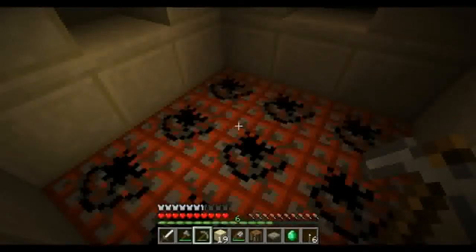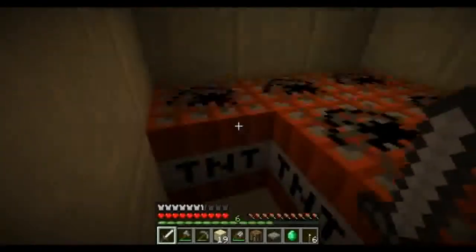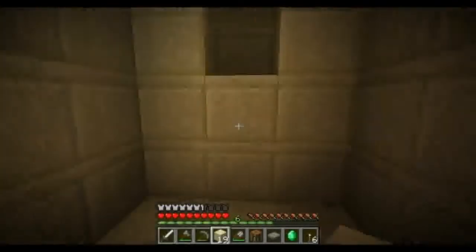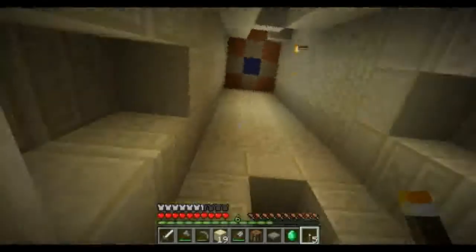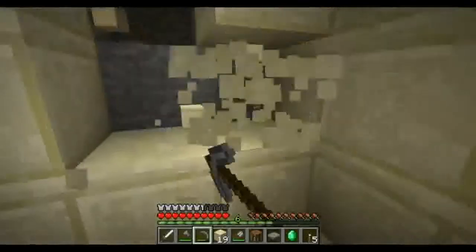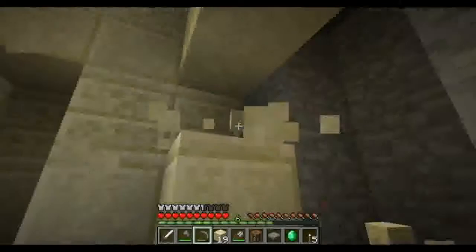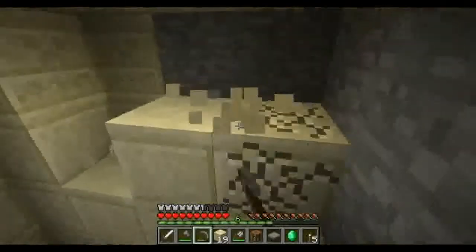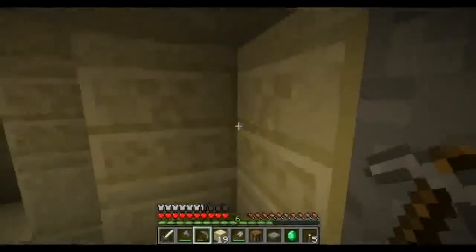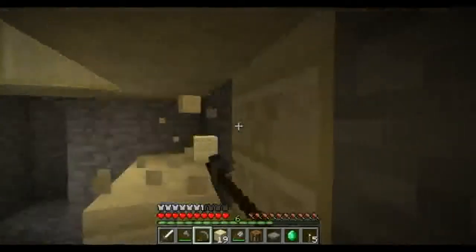I'm gonna save real quick and then we're gonna try picking up this TNT. We can hit it with the sword and it comes up! We just got free TNT blocks - that is awesome! Now we are coming up that side. I want the creeper face ones - those things are the best. I like the ones with the creeper face, I think they're the coolest. I mean the other ones are nice but I like the creeper face looking ones.